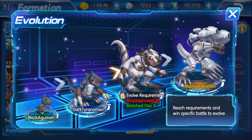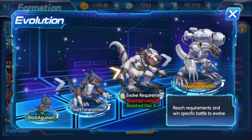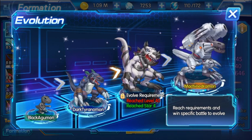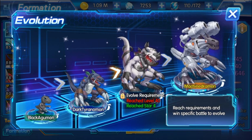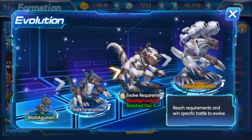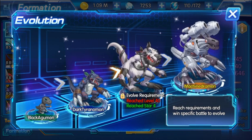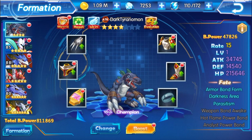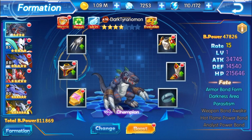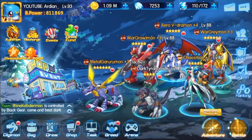And his Mega form is Machinedramon. I don't know if you guys played Digimon World 1 or Digimon World 3 — Machinedramon was one of the main enemies in Digimon World 1. And in Digimon World 3, I think it was in the Factory place in Dessertland. Man, just thinking about it brings back those childhood memories.